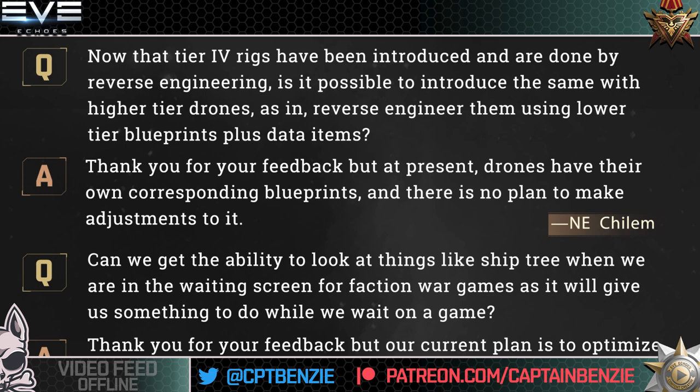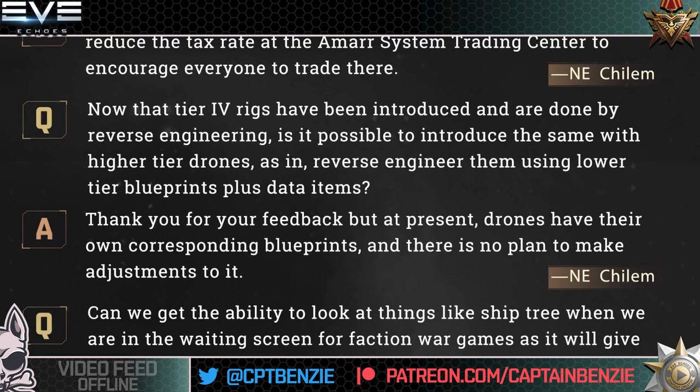Question number two: Now that tier four rigs have been introduced and are done by reverse engineering, is it possible to introduce the same with higher tier drones? As in, reverse engineer them using lower tier blueprints plus data items? That's an interesting concept. The developer response from Kylum is: 'Thank you for your feedback, but at present drones have their own corresponding blueprints and there's no plans to make adjustments to it.' That's not really what was being asked here.